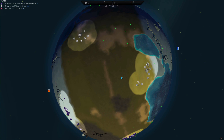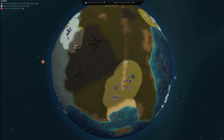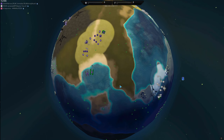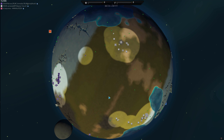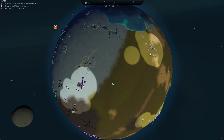So far no air factories, which is very surprising. There we go — first air factory going up from purple, and lots of naval going up. This will be an interesting clash. Still no air factory from white, and it looks like purple is going to find white first.